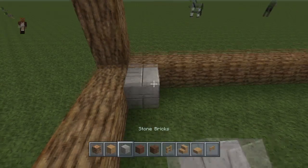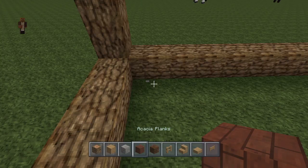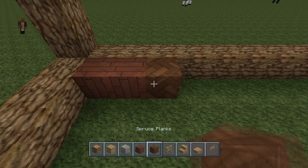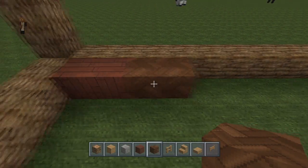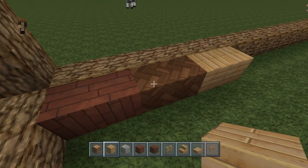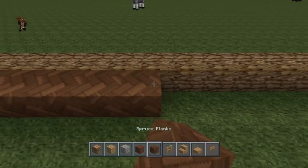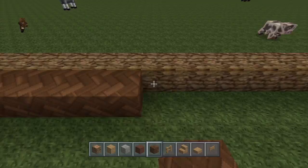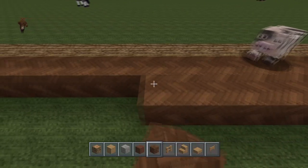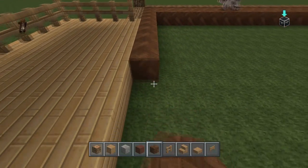For now we're going to fill this all in with wood — it's a saloon so it's all wood. Acacia planks look pretty nice. Actually, I think we're going to go with spruce planks because I think spruce probably looks the best here.